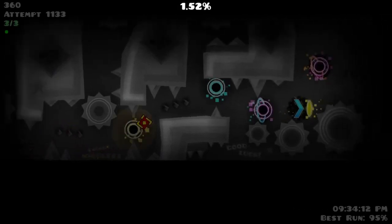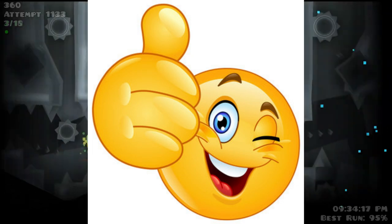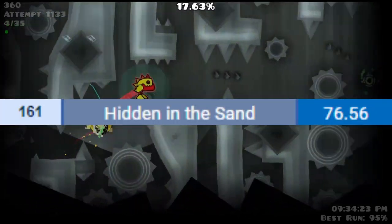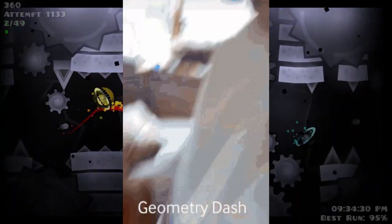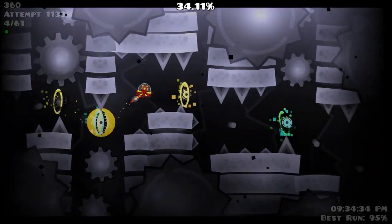The next level is Hidden in the Sand. It uses the song Hidden in the Sand by Tally Hall, and it's actually so good. Personally, I'm not the biggest fan of the level, but a lot of other people enjoyed it, giving it a rating of 76.56 on the Extreme Demon Enjoyment list, which is pretty high. It's another level you can learn very quickly. My problem with this level is the moving objects being pretty distracting, but that's probably just a me thing.